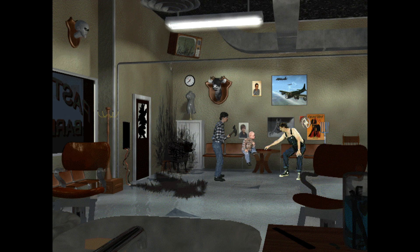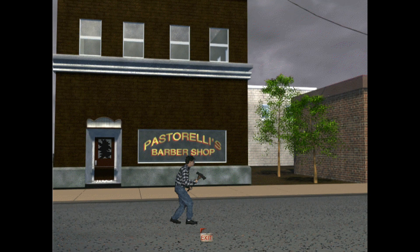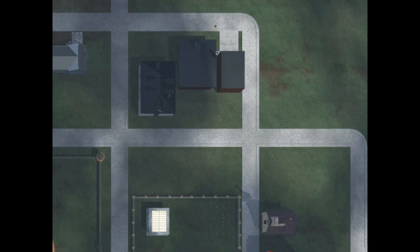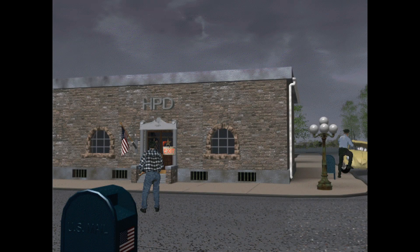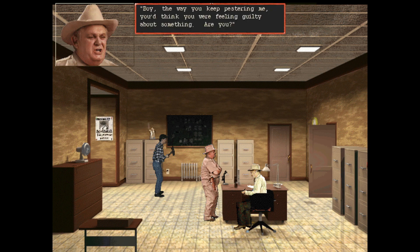I guess they're just gonna continue playing inside here. Let's go to the police station next. If it's for the PTA then the bake sale must be at the school - maybe we should check that out too. How much time do we have left? The culprit not only returns to the scene of the crime but also goes to the police to brag about it and hear about the latest happenings. 'Right, Sheriff Duane - the way you keep pestering me you'd think you were feeling guilty about something.'